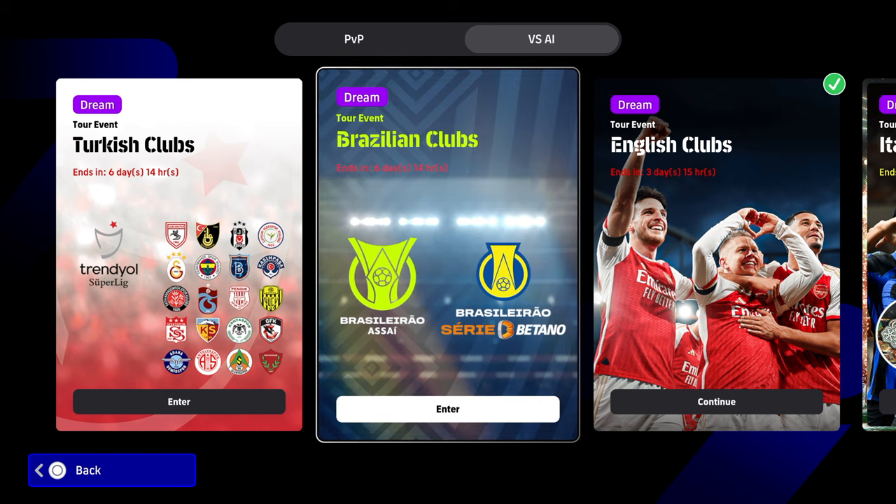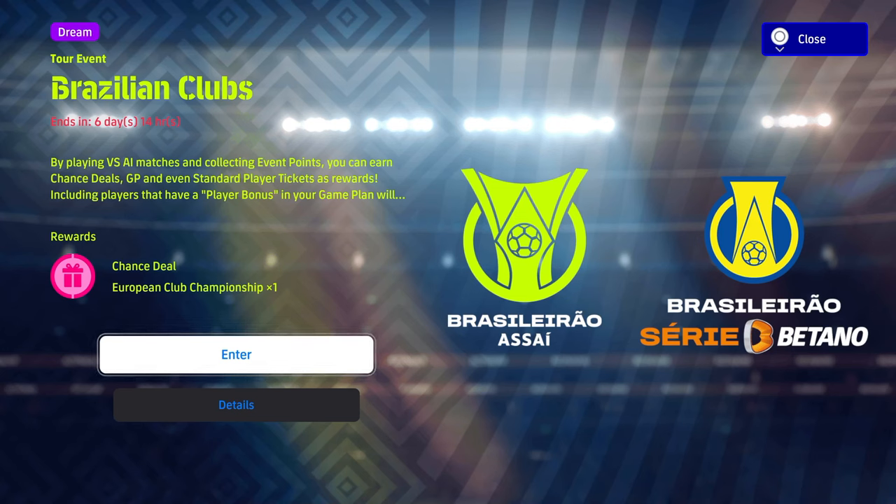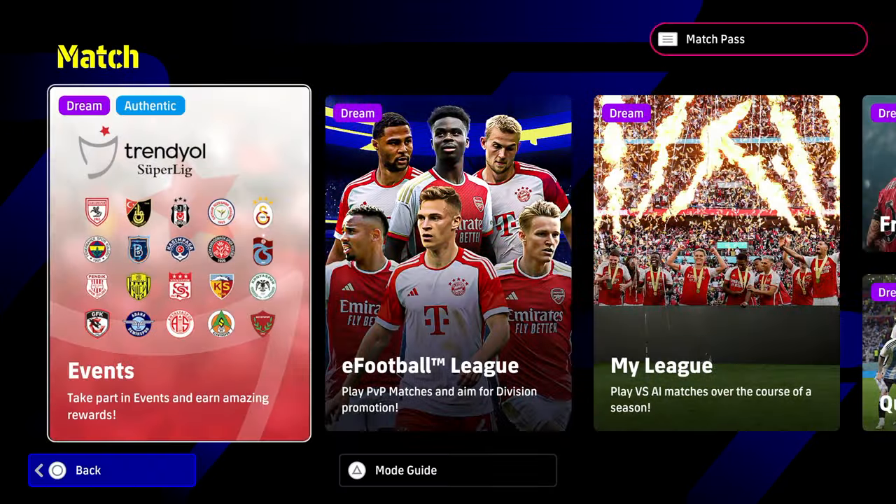You can get a free spin by playing the Brazilian Club versus AI event, the tour event here. You literally just need to rack up a couple of points in that. You can sim the games versus the AI and collect all the rewards. And if you are a newcomer, that is a very handy way to get a free spin.